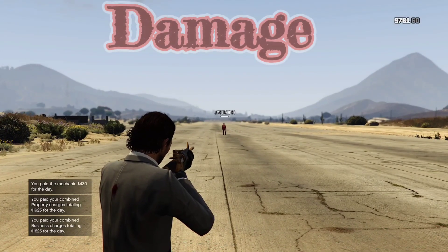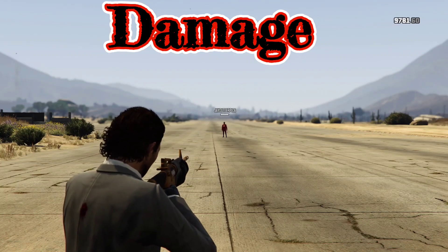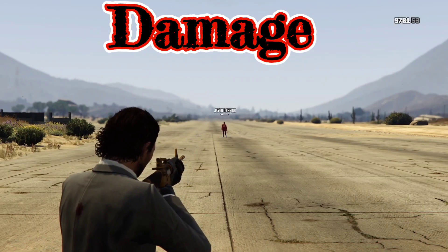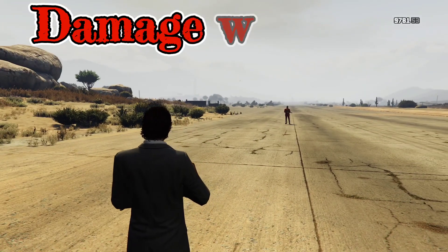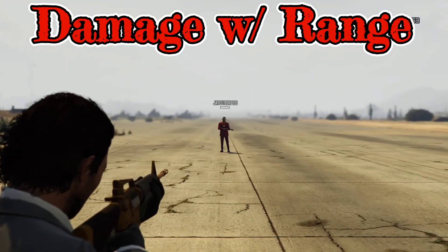Now with it being a carbine rifle, keep in mind that the damage is not there. You're not going to kill people in two shots. A lot of people have an issue with that — I don't, because there are other things that make up for it. At that distance you can see the damage is wearing down slowly — and he's not even wearing armor. I have him step in about halfway from where that range lock-on was, and you can see the damage does not really increase because he's closer.